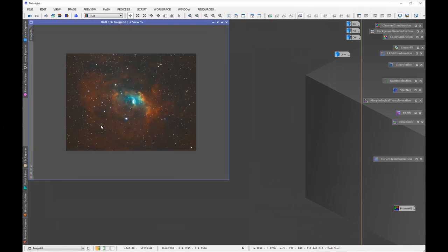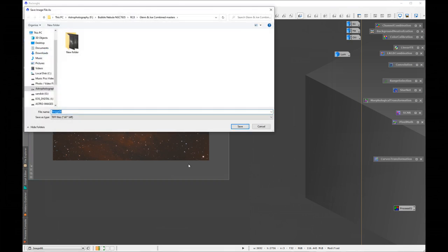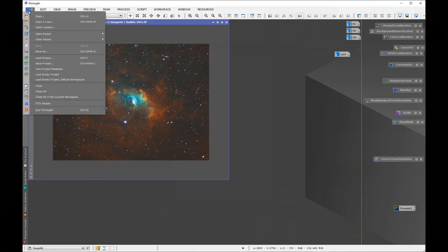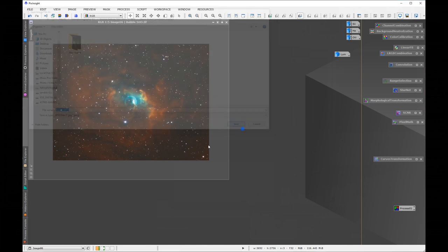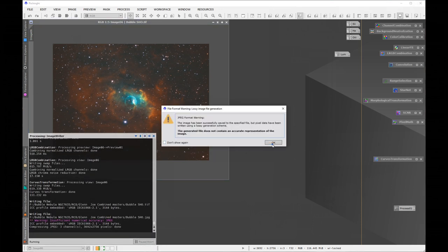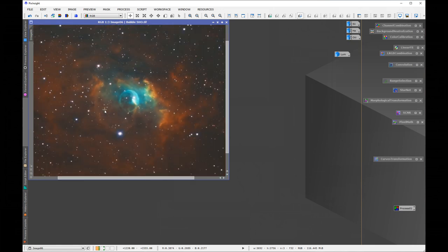I'm going to save as 'bubble SHO TIFF' — a 16-bit TIFF. I'm also going to save it as a JPEG because sometimes for social media you need a smaller file. Make it maximum quality. And there we have it — that is my image. The masters and everything will be in the comment section, and I'm really looking forward to seeing what you can come up with!